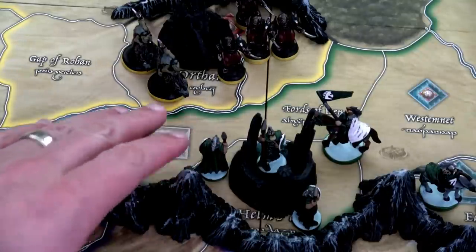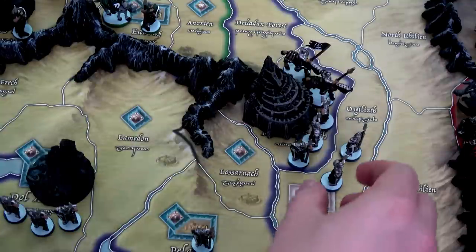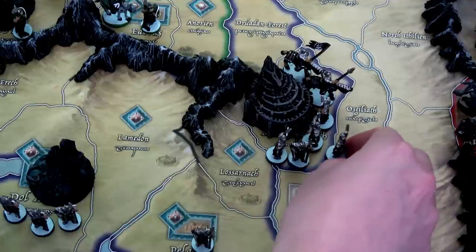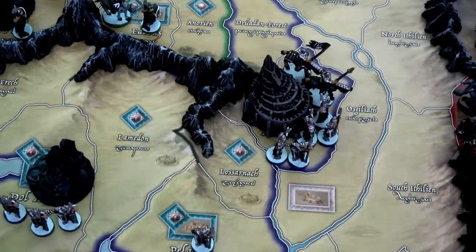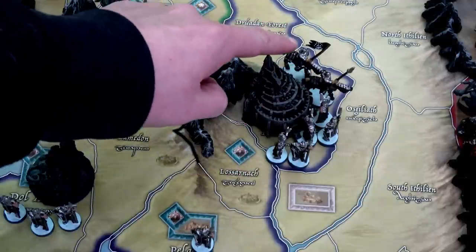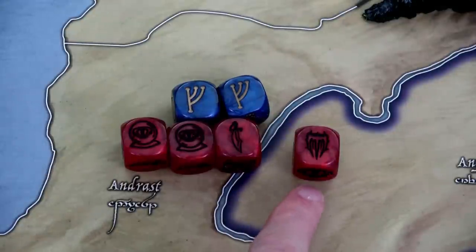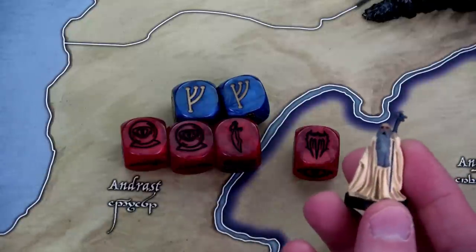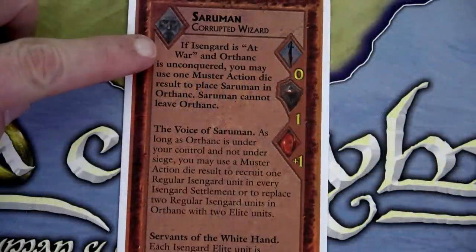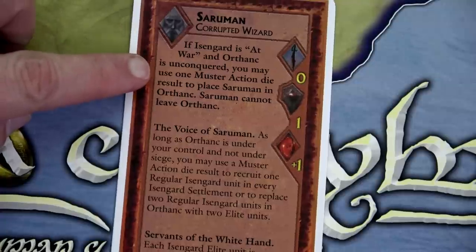The Free Peoples are going to use the army die to move two armies. The Rohirrim are not at war, so they can only move within their own green-bordered lands or into free open spaces. We're going to run these two regular units plus a leader to Helm's Deep to shore it up. I'm also moving two army units from outside Minas Tirith back into Minas Tirith itself — that puts them inside a stronghold, making them much harder to kill. With one elite, five regular units, and a leader inside Minas Tirith, the message is essentially: bring it.